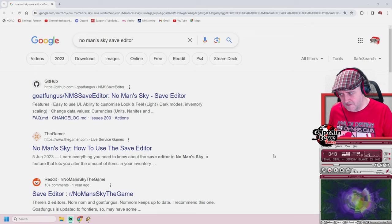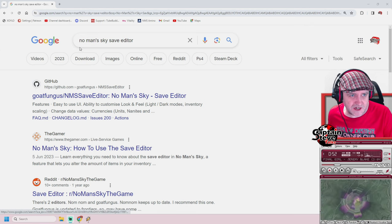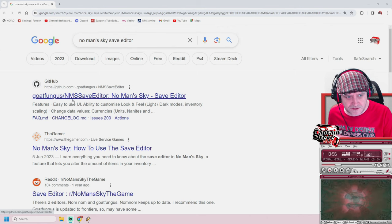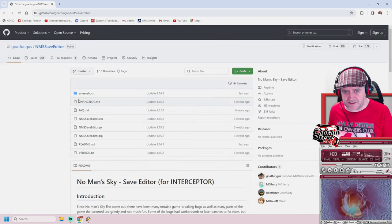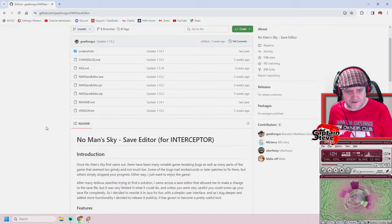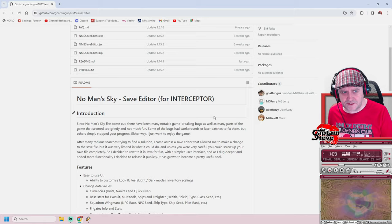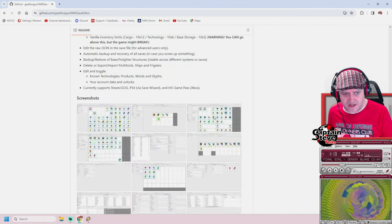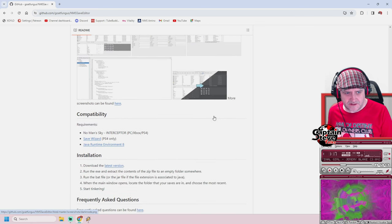So I'm over on the internet, and you can see here — one of the top searches after searching for No Man's Sky save editor is Goat Fungus. So here we go. I've not clicked on this before, I have no idea what I've got to do with it. No Man's Sky save editor for Interceptor — there's already been quite a lot of other updates after that, so hopefully this is the right one.